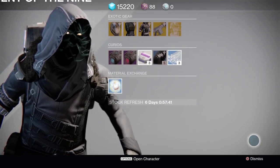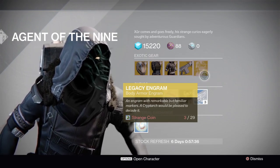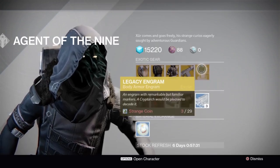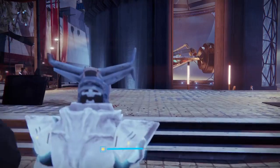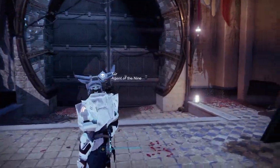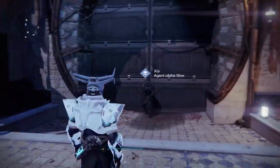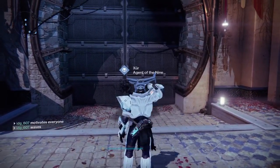The exotic weapon he's selling is the Monte Carlo with CQB ballistics, smart drift control, and aggressive ballistics, with Hipfire as its first perk. The second row of perks is high caliber rounds, Send It, and field scout. Its exotic perk is the Monte Carlo Method: any time you deal damage with this weapon it reduces your melee cooldown, and every time you kill someone you have a chance of getting your melee fully charged.